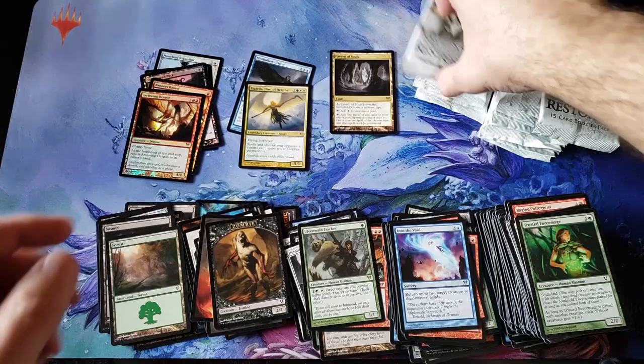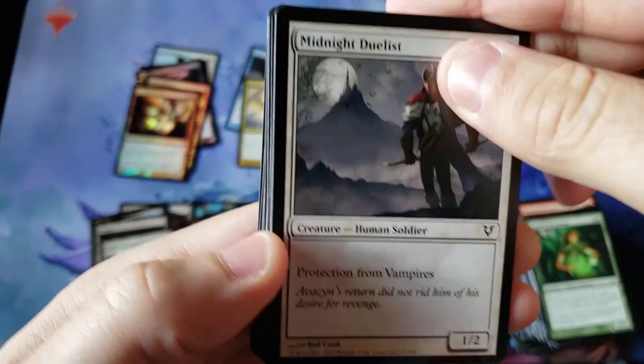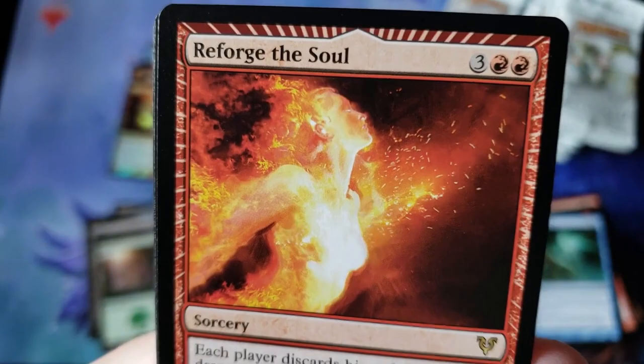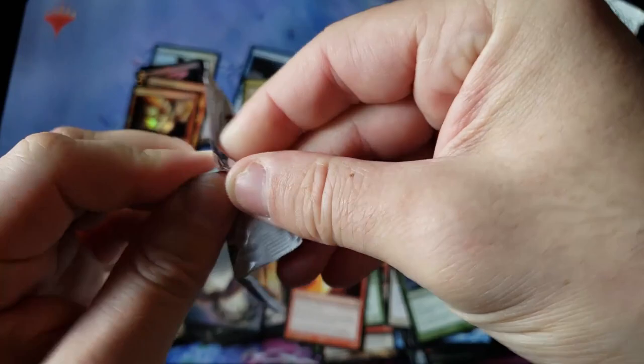Well, that's a letdown. But hey Bradley, you've got to be thrilled about the early Cavern pull — you're probably looking at two Caverns of Souls in today's video, so that's pretty sweet. We got ourselves a miracle — Reforge the Soul. Very, very iconic, gorgeous regular rare from the old miracle era.